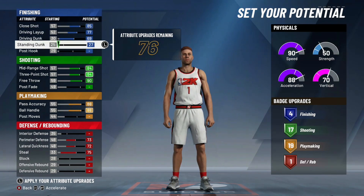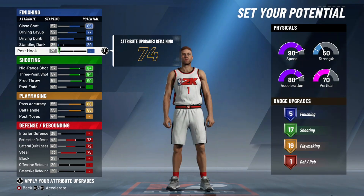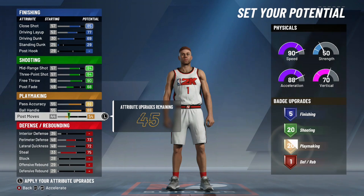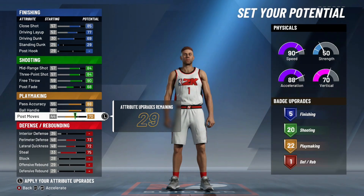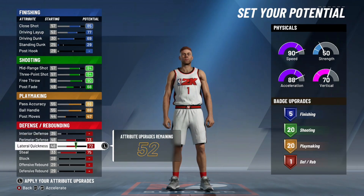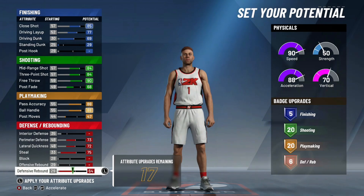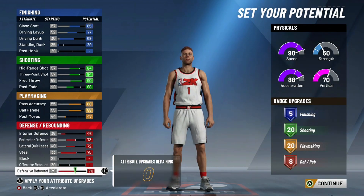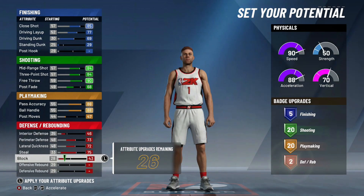So I'm just showing you the pie charts and the best way to build them. For instance, like this one right here — the playmaking sharp combo — I'm showing you all the stuff that you should put on. The amount of attributes you lose on post fade just isn't worth it. Same with the post moves — you get so many attributes back for just dropping like two or three badges each. I went 20 each. And when you put defensive rebounding up, defensive rebounding is the key to get your defensive badges.